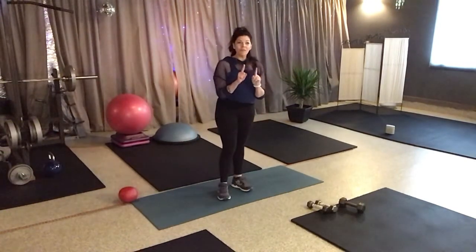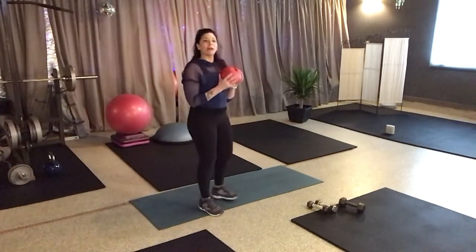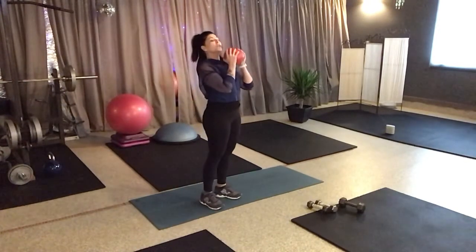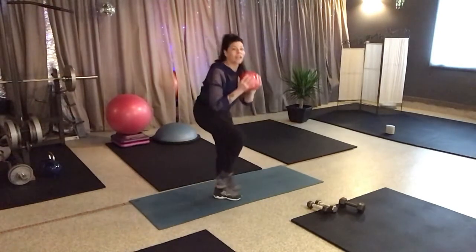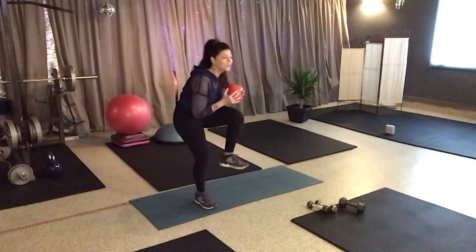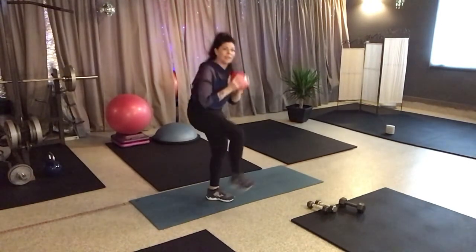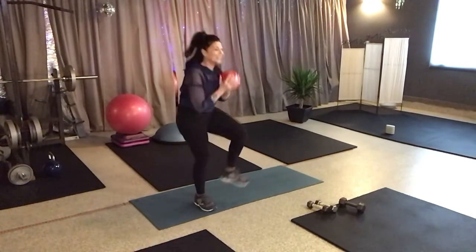Okay, grab one heavy weight or a medicine ball would be awesome. So I'm going to use my med ball. What I want you to do is just a standing crunch. You're going to bring one knee up towards the chest. Chest comes down towards the thigh. You're going to exhale and squeeze those abs. Think about bringing the ribs to the hips. Exhale, exhale — a little crunch here. Good, keep going.